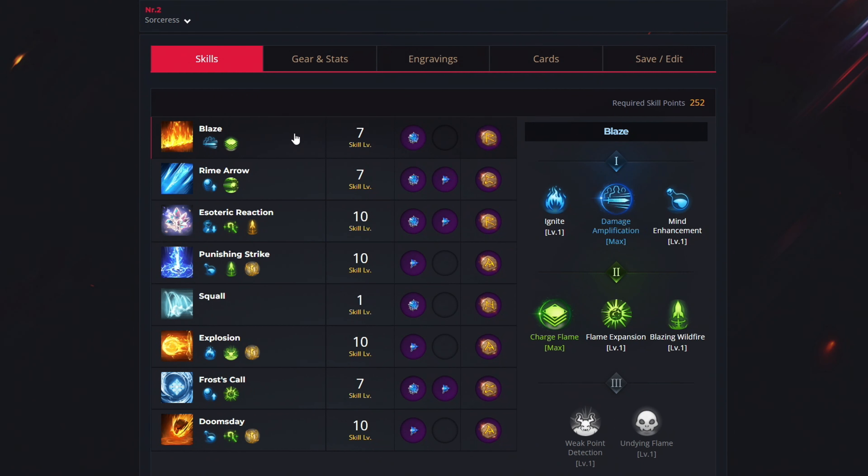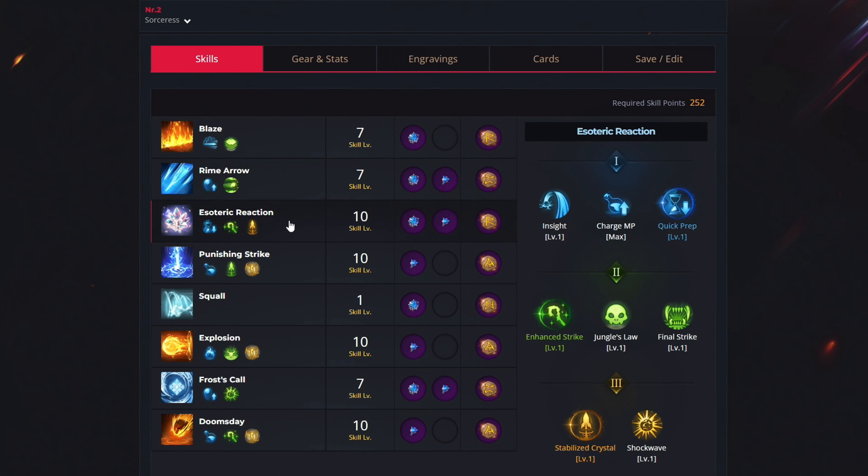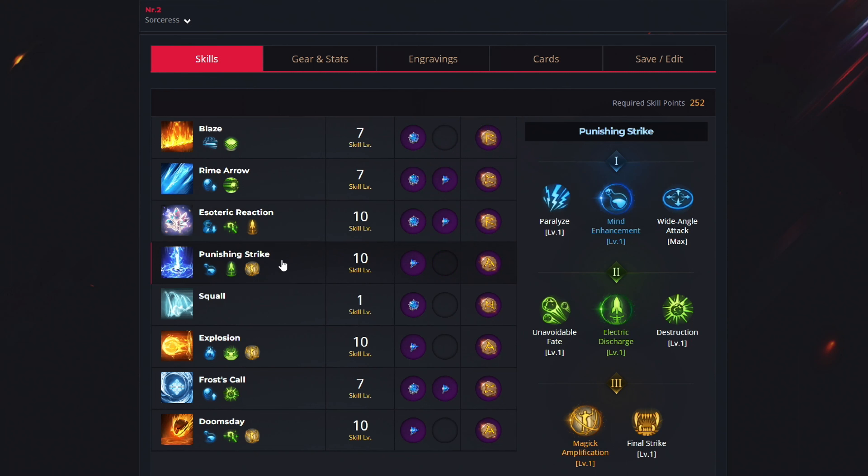For the first ability, blaze, use 7 levels to unlock damage amplification and charge flame, get the cooldown reduction gem, and the quick recharge rune. For the second ability, rhyme arrow, use 7 levels to select enlightenment and piercing strike, get both gem types, and the wolf rune. For the third ability, esoteric reaction, use 10 levels to unlock quick preparation, enhance, strike and stabilize crystal, get the cooldown reduction gem, and the quick recharge rune. For the fourth ability, punishing strike, use 10 levels to select mine enhancement, electric discharge and magic amplification, get the damage increase gem, and the gale wind rune.